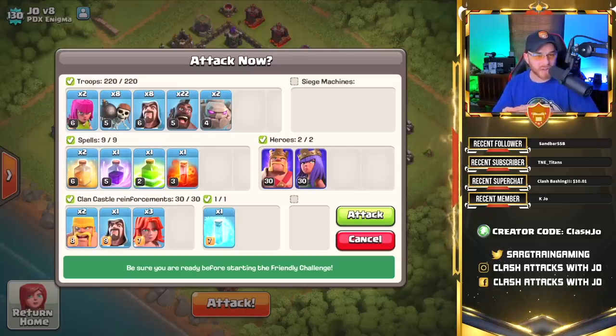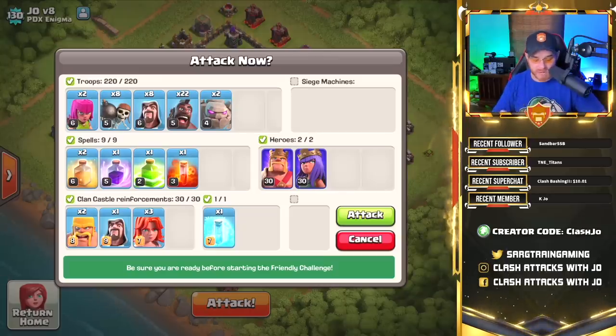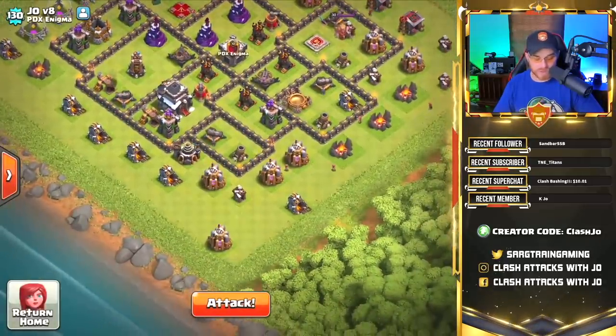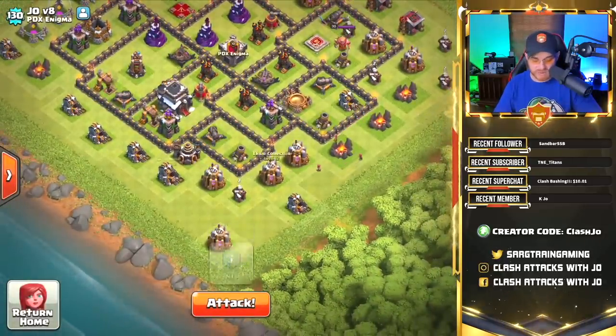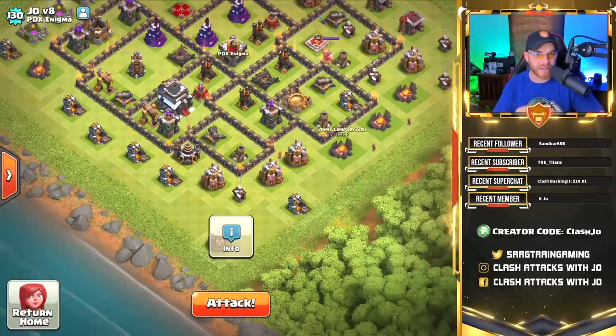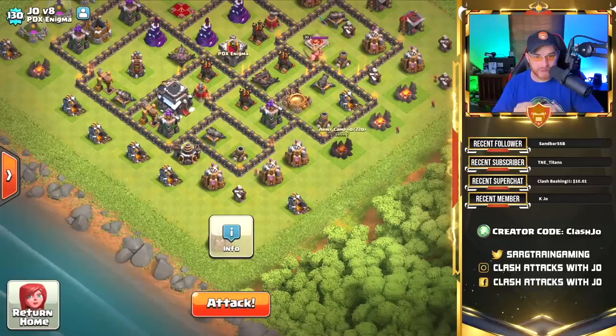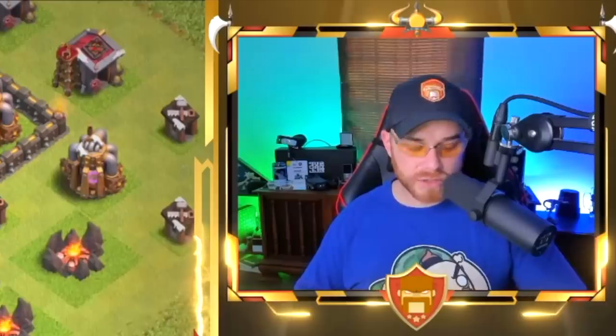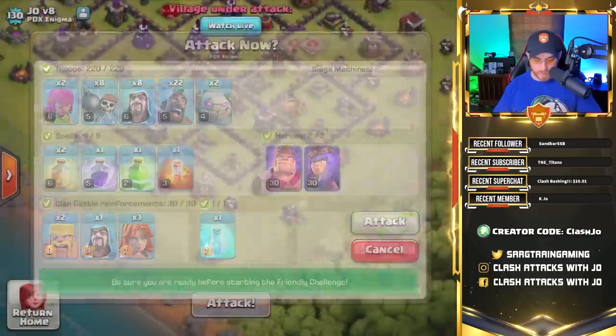That way, the hogs can come in on the back side of the base and clear the back-end defenses and basically clear the rest of the base. Looking at this base, we need to make sure that we funnel in a little bit. You'll notice that all these buildings are on the outside of the base, purposely set here to make sure your troops stay on the outside and don't go inside. So you have to be patient and have a little bit of timing before dropping all of your troops.